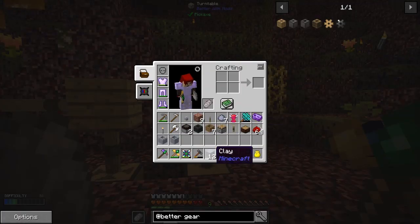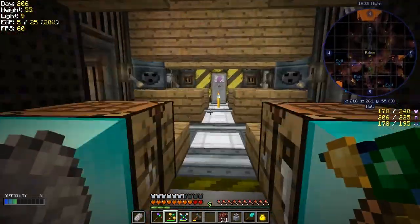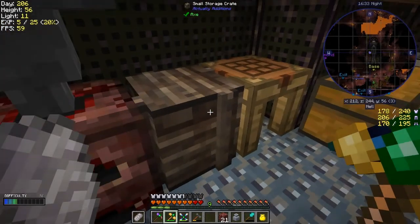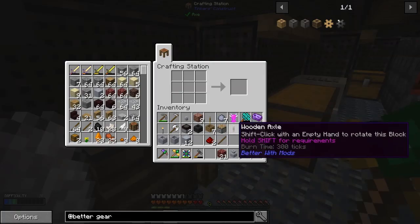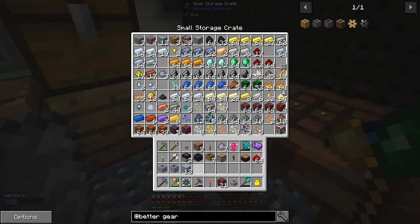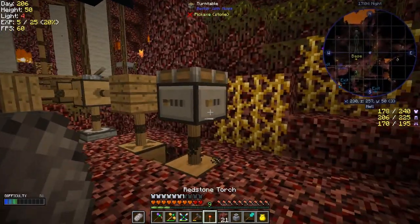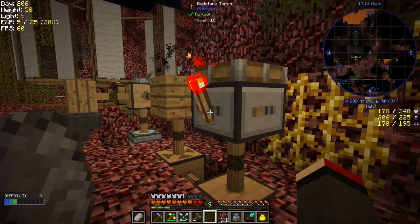What you can also do with this is put a redstone torch in it. Let's go make a redstone torch. I might have to move things around a bit. There's a torch — we should be able to do here. I'll make one for now. So let's just make a redstone torch. And then you can actually see it going around on the turntable — this animation does work.